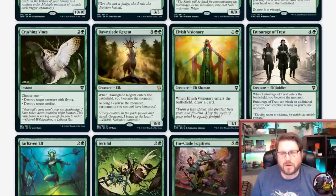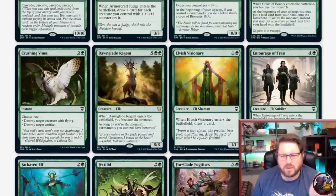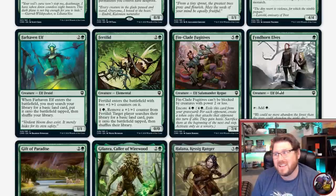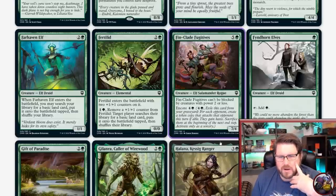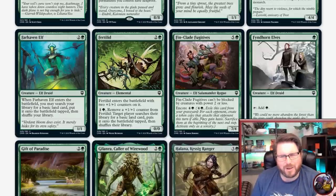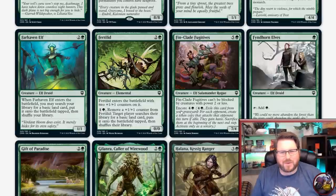Let's call out some other monarch cards. Entourage of Trest — fantastic card for a common. Play it in your budget and non-budget decks. Farhaven Elf — ramp on a dude is great. Finclade Fugitives are Salamander Elf Rogues, and if you're into that sort of thing, Encore can be pretty powerful. This Encore is only five, so paying five and having 21 damage just kind of out from anywhere is kind of fun.